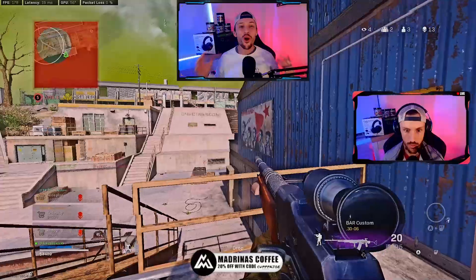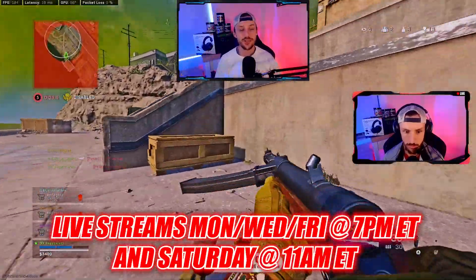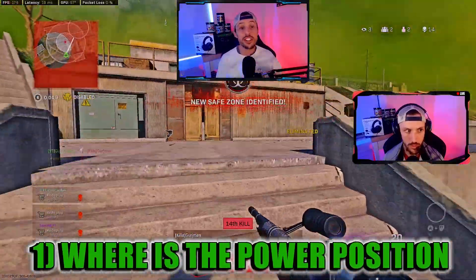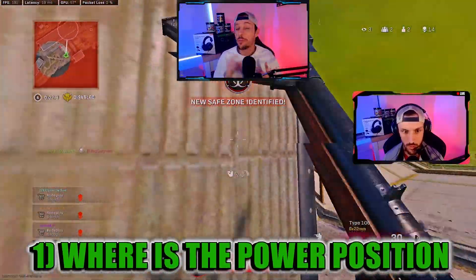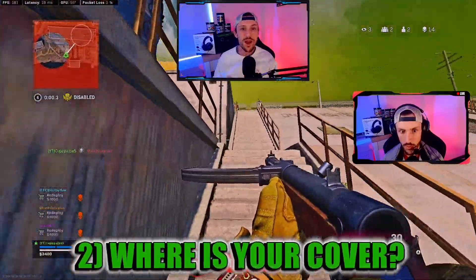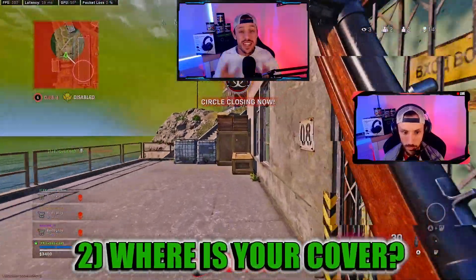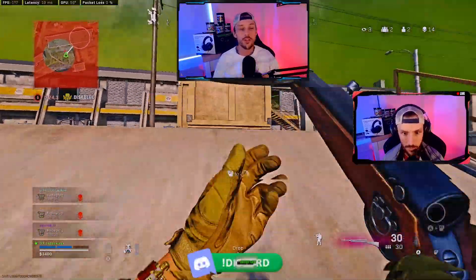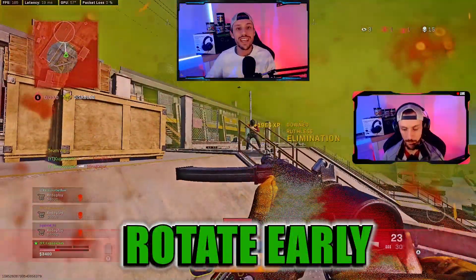There are two crucial questions you need to ask yourself during every single endgame if you want to win more. The first is: where is the power position? This is generally high ground, but not always. The second question is: where is your cover? This is the most important question to ask yourself, and these two questions will help you determine whether you need to rotate late or rotate early.